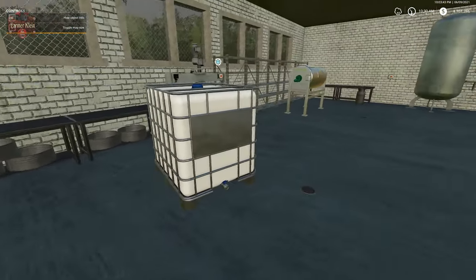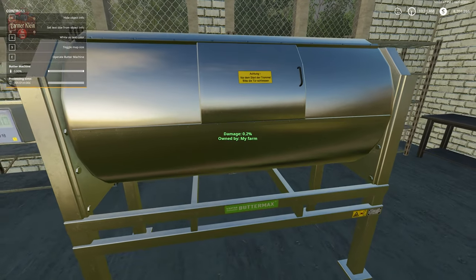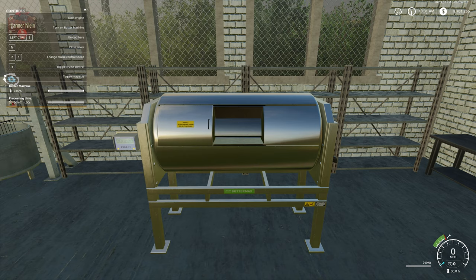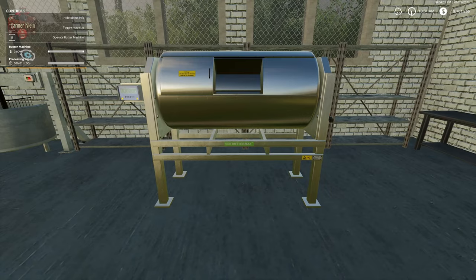Now let's talk about how we make our butter. We're going to walk up to the machine and hit E to enter the butter machine. We hit N to open the cover. Now we need to get out of the butter machine and put milk in it.